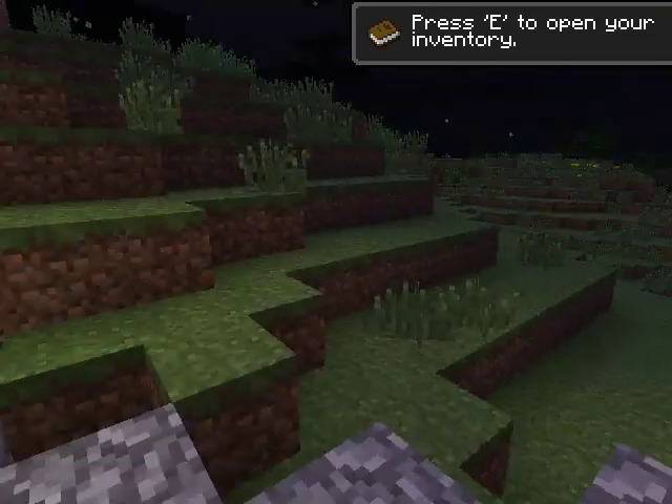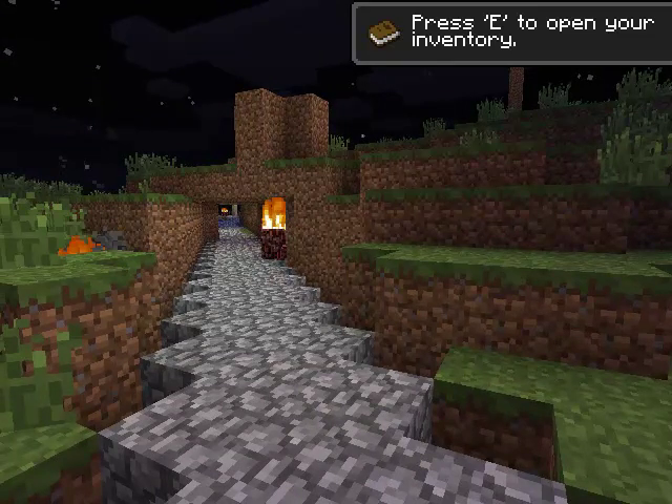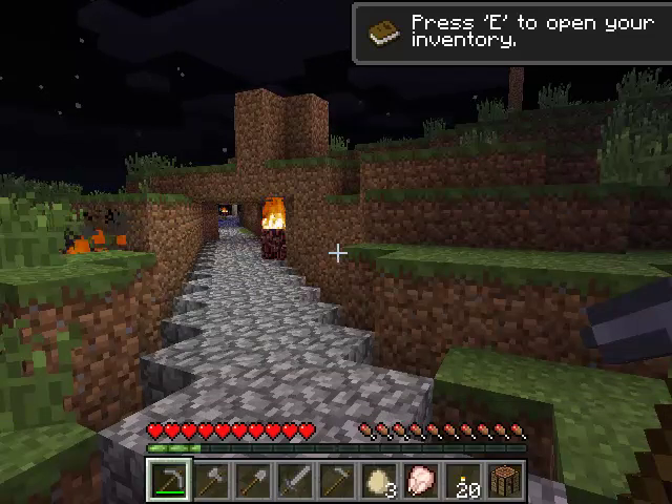While you're in Minecraft, if you decide you want to take a snapshot of something you're looking at, if you press the F2 key, it will record whatever you're looking at on the screen. As you can see, it's saved as a PNG file. You have to dig it out to find it, but that's basically how it works.